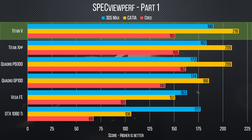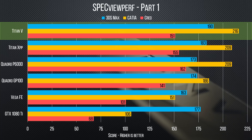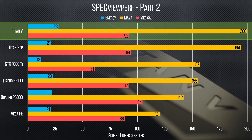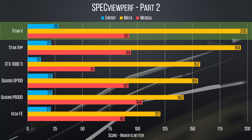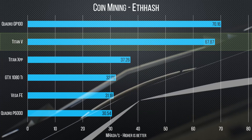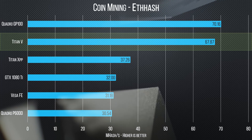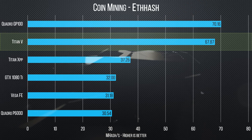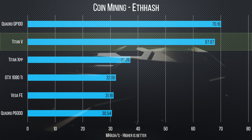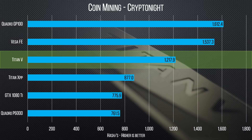The Titan V continues to assert its dominance in most of SpecviewPerf, where 3ds Max, Katia, Maya, Energy, and Showcase all have it at the top. It should be noted that the Quadros do fire back in some of the other tests, thanks to their enhanced driver code paths. As for coin mining, the rumors are true — it is a beast, especially in ETH hash. But the $3,000 price tag is going to kill your ROI time, and it doesn't even win in every scenario. Vega Frontier handily outperforms it in Kryptonite.